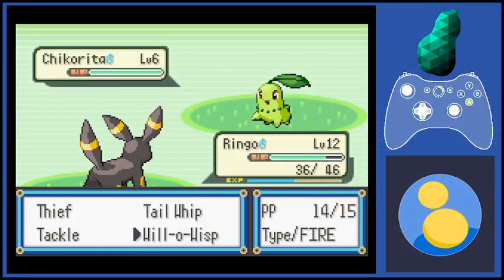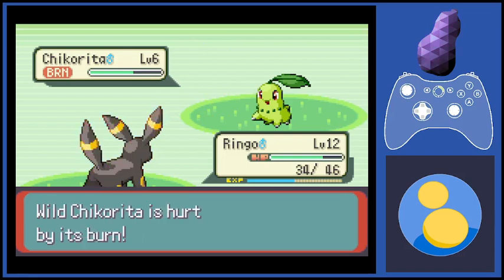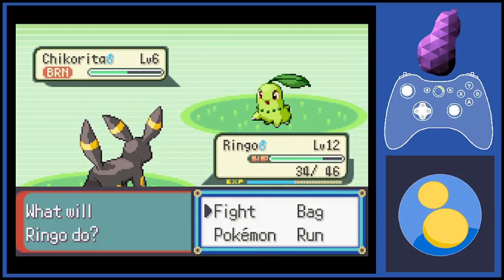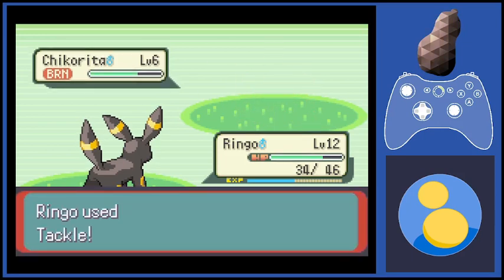It includes meta changes like IVs and EVs in the stat menu, or being able to check the number of Sitrus Berry ashes you've collected in your bag, right from your bag without having to go to the guy. A few of these are by other people. The information is labeled accordingly in a README file on my GitHub page.